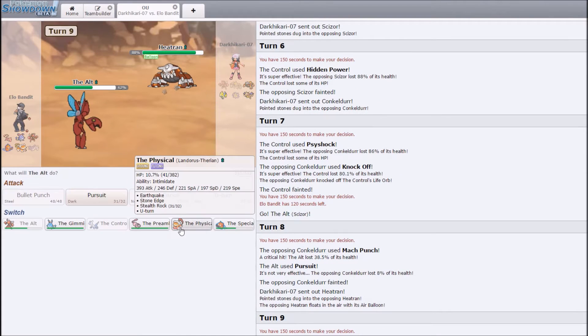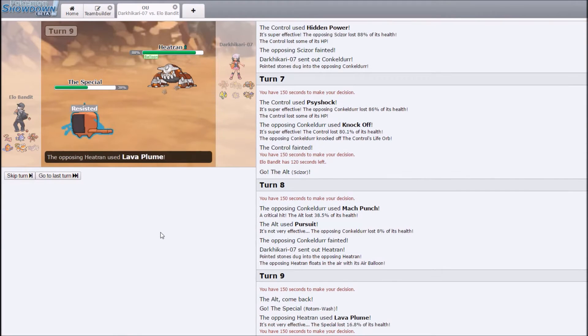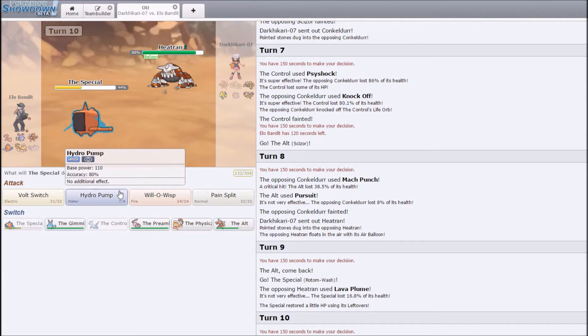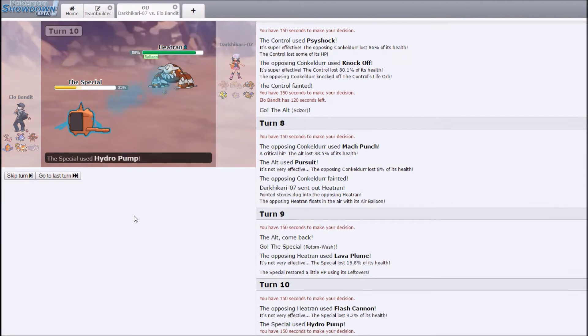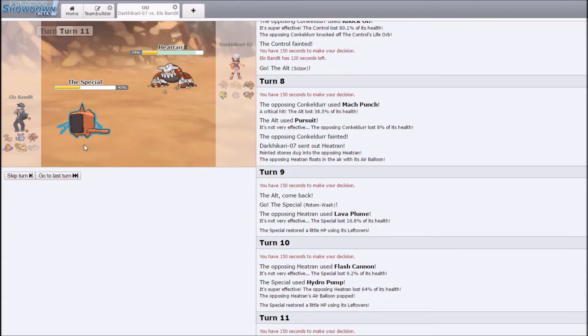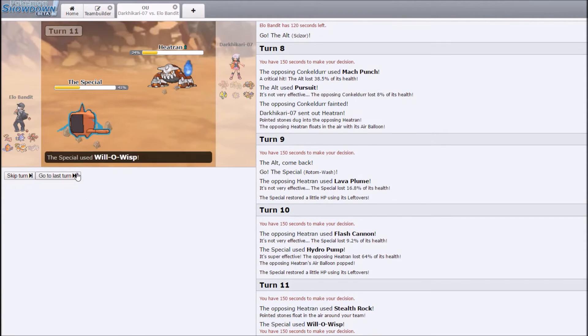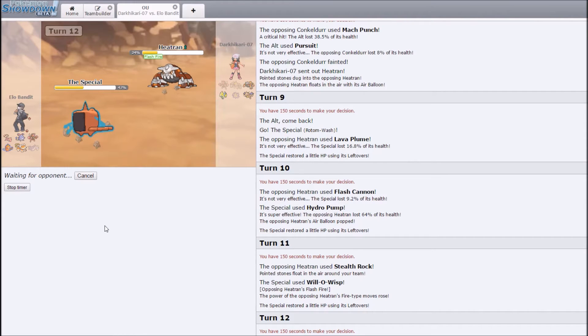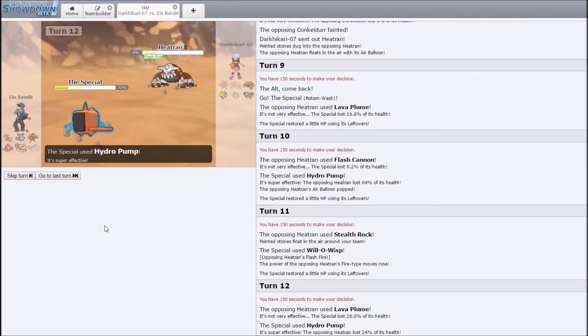Here comes Heatran. I could switch Rotom here without an issue. He does Lava Plume — doesn't get the burn off, which is very nice for me. I can either Pain Split or Hydro — I'll just go Hydro I guess, because Flash Cannon isn't doing anything. Hydro is going to do a significant chunk. I'm going to predict a switch to Dragonite and Will-O-Wisp — no, he uses Stealth Rocks. Okay, I'm bad. He gets the Flash Fire boost, and I'm just going to finish him off with Hydro Pump. Because I am the master of switch predictions clearly.